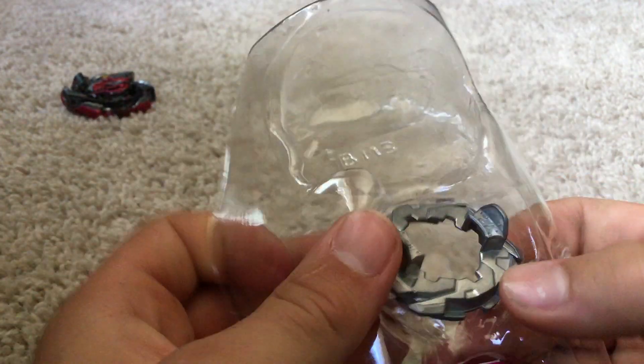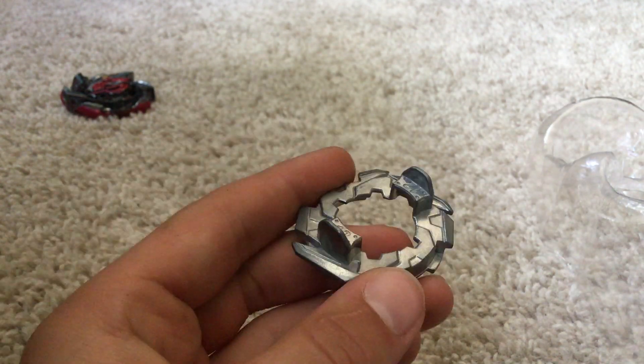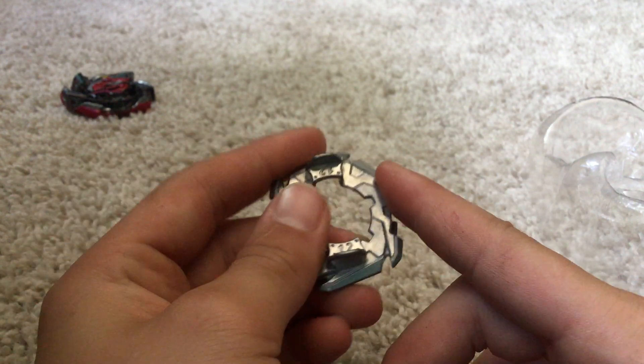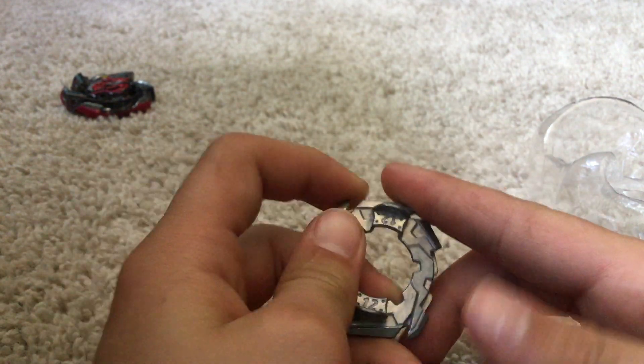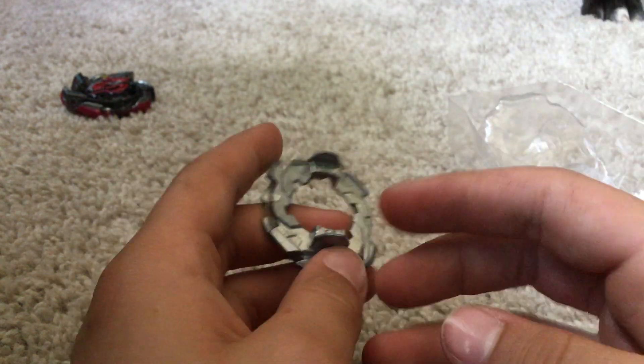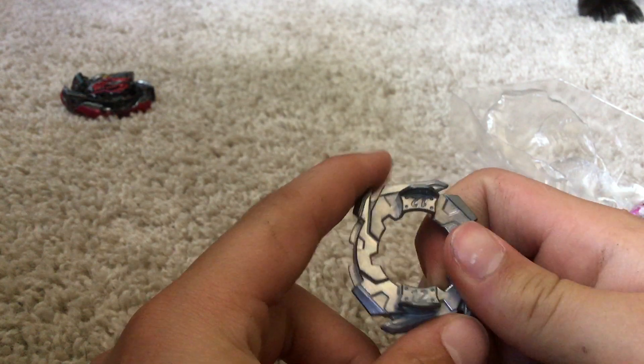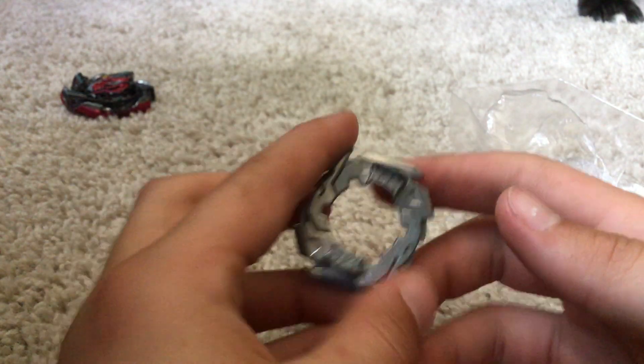Here's disc 12 — it's always kind of stuck in there. You've seen this on Winning Valkyrie. Whenever it's in right-spin, sometimes it can damage Beyblades because of how sharp it is. It's just like the worst disc — it's so light and not that great. Luckily, Hell Salamander is left-spin, so it'll be going this way, so it won't be able to damage Beys that much.